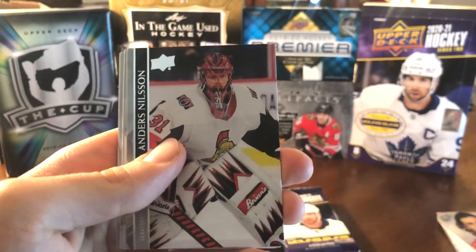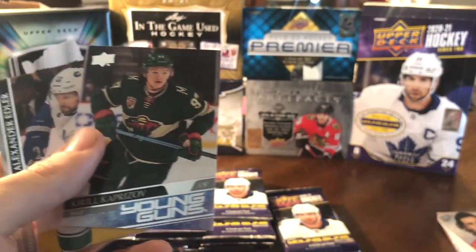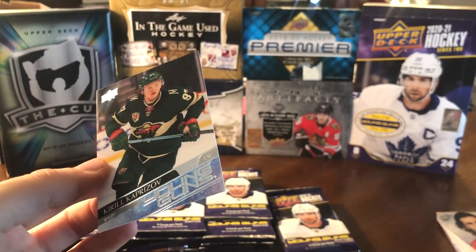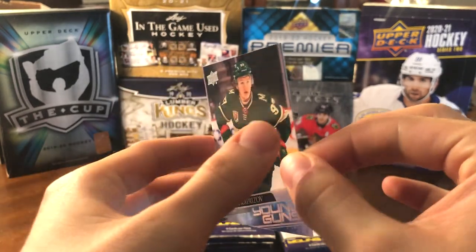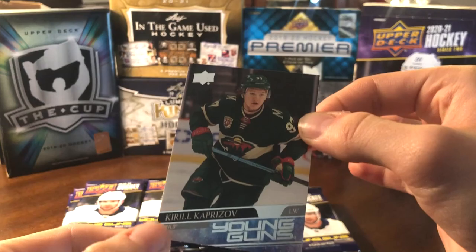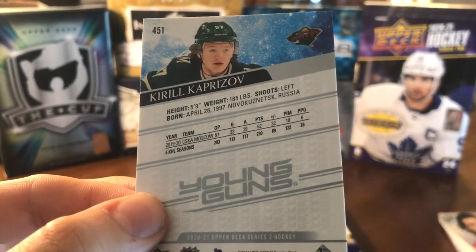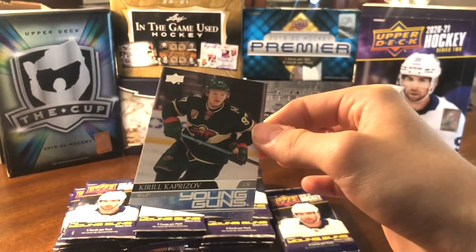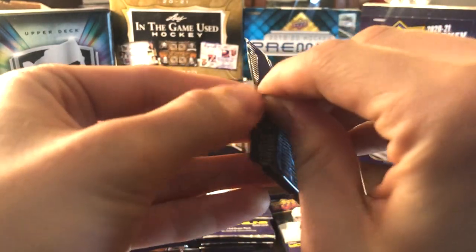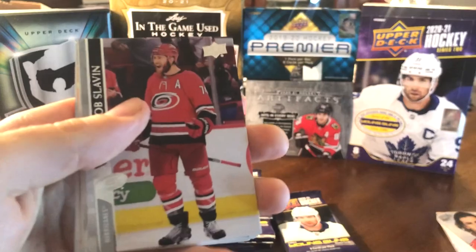Looks like we have our first Young Guns in box two — and oh, beautiful! There it is — Kirill Kaprizov! That's the one you're looking for. That's the best one in the series. His pre-orders were going for about $400. Number 451. He's also leading rookie scorers right now — almost a point-per-game player. He also put up point-per-game numbers in the KHL. So glad to have pulled this one — makes it more special for the collection. This box is already a success.